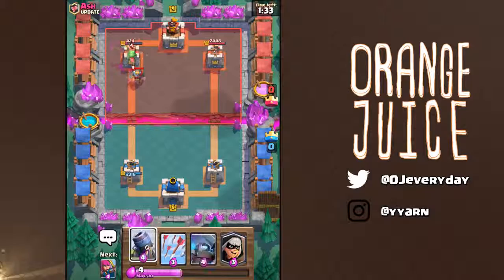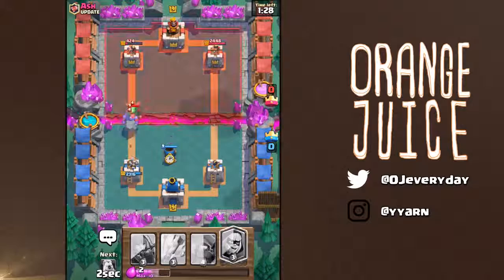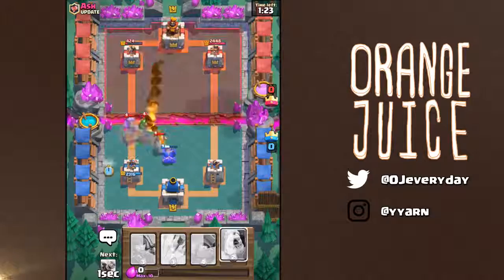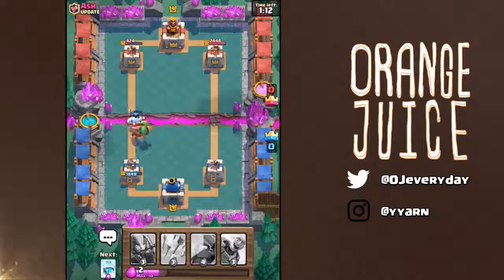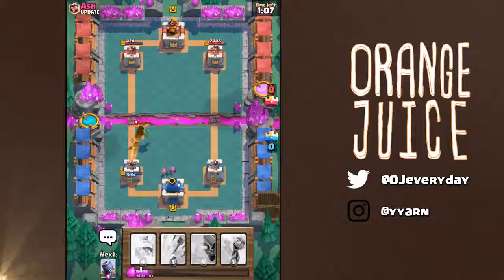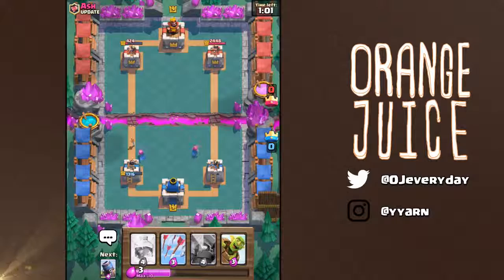Gameplay continues — OJ notes it works out because Ash gave him arrows. The bandit has decent HP at 750. It categorizes her with other fireball-surviving units like Wizard and Ice Wizard, but she dies to the log.